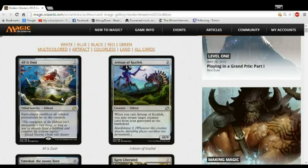All is Dust allows you to control the flow of the game to the point where it's backbreaking. Like, you take a little more damage so they'll play one more guy, and then when you All is Dust you kill four guys and get a four-for-one, and still have this big bomb in your hand and then win the game. All is Dust is nuts — if you have it, you're probably going to win the draft.